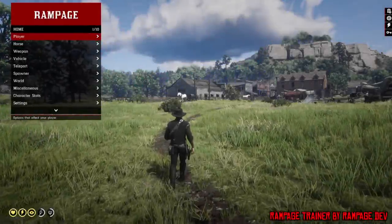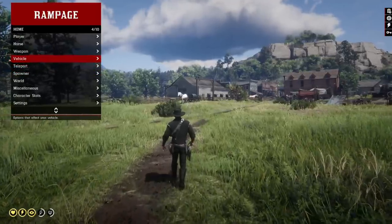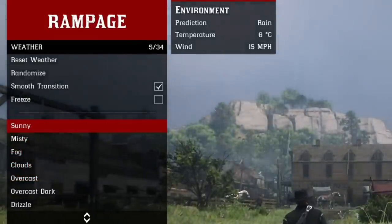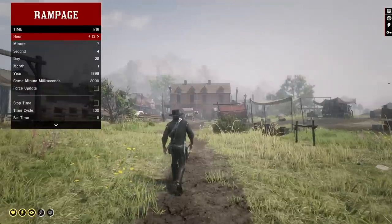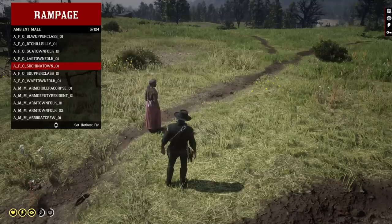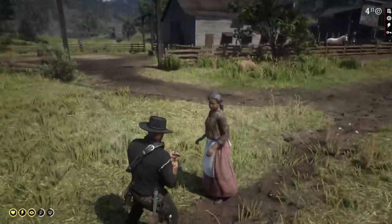Number 1: Rampage Trainer by Rampage Dev. Most games that you want to mod, you'll want a trainer. A trainer is basically an in-game tool that allows you to do things like teleport around the map, spawn entities, and change the time or weather. It also allows you to give yourself millions of dollars to donate to camp. This trainer is really special though, because it allows you to do basically whatever you want. If you only wanted one mod, then this would be the one, and we believe it's the perfect gateway into Red Dead modding.